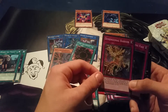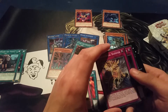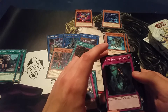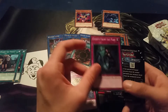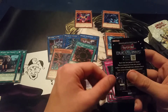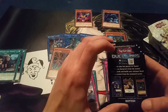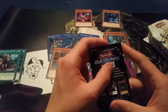We also got Quantum Cat, Storming Mirror Force, and Dimensional Barrier — which is really nice although it is common now. I'll always prefer the secret rare but now that I've got a playset it's still nice to see. Then Ghost from the Past: banish two monsters from your graveyard, then target one attack position monster on the field and change its attack to zero until the end of the turn. Then the last card is just for Duel Links — I don't personally play Duel Links, but it's got a code on it.